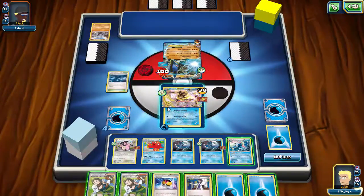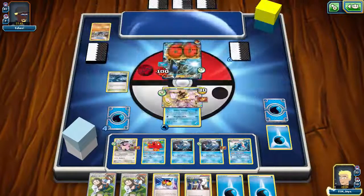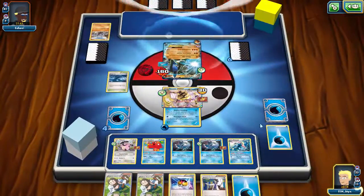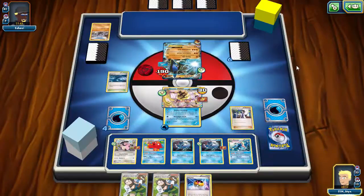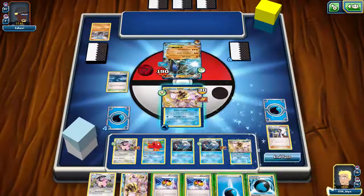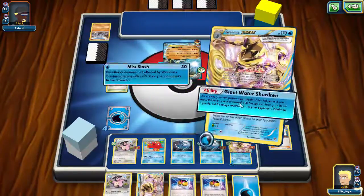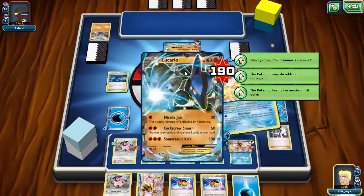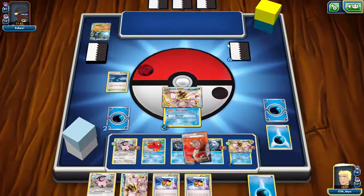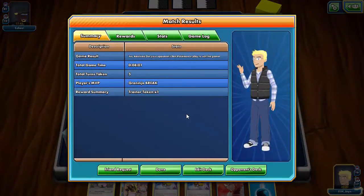Unfortunately my opponent couldn't get much going, but we were able to get everything we wanted and more. I go for Giant Water Shuriken, then try to end with style — Water Shuriken, then Professor Sycamore to get another Water Energy. I play it here, then Free Retreat into this Greninja, play this card here, Giant Water Shuriken to knock out the Lucario — so I didn't even have to attack that turn and was able to knock out a Fighting Fury Belt-enhanced Lucario EX. That is ridiculous.